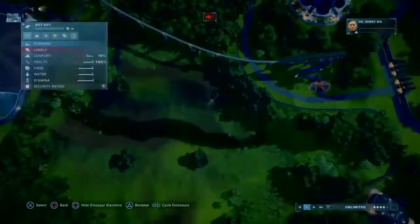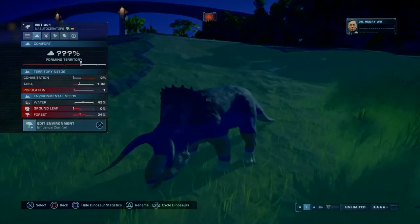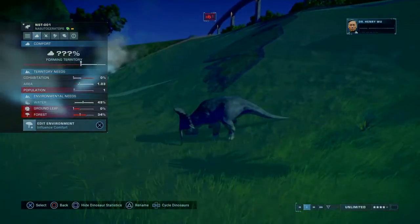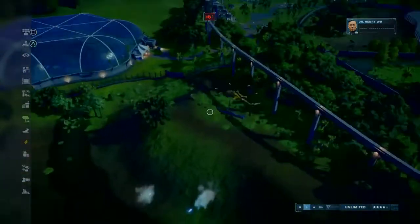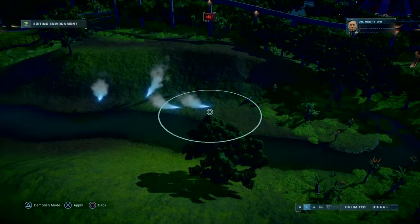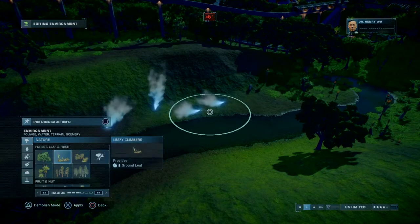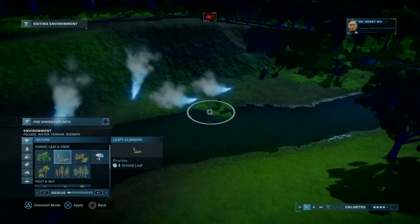This one's all alone — he's sad because he's lonely, so he does need ground leaf. But he can sense that once he gets over here. If we need to add more we can. Let's add a bit more alongside the water — that's probably a good idea. Ground leaf — you got it.